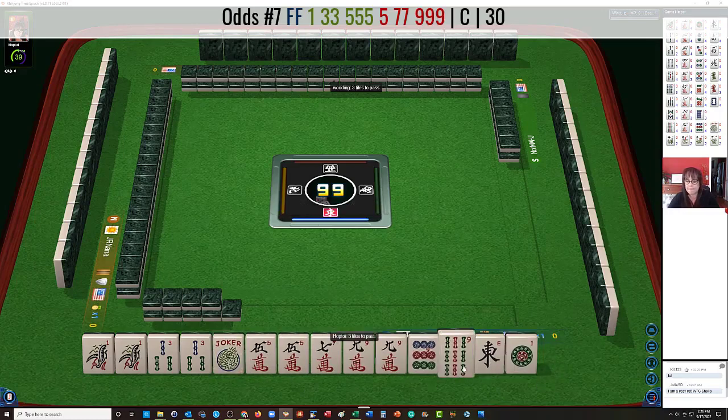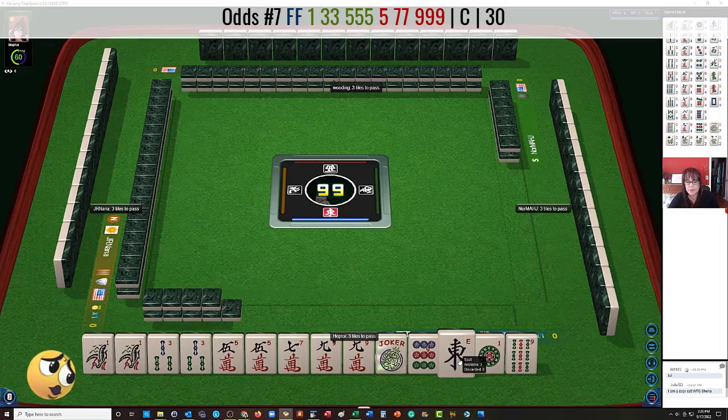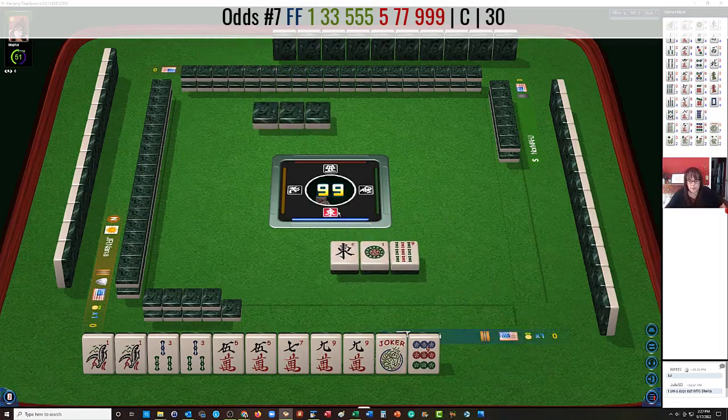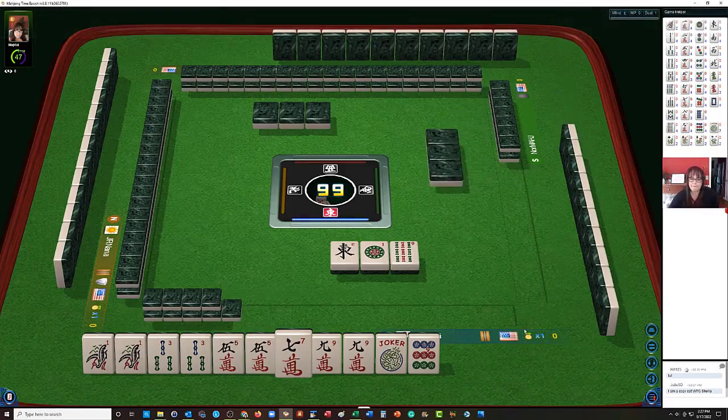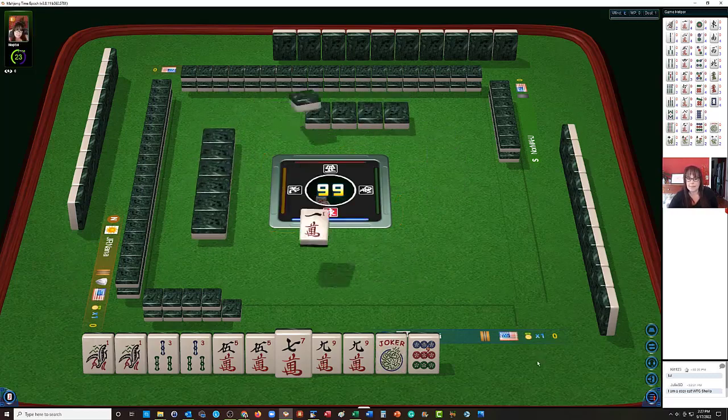Let's go ahead and pass 3. Maybe we could try for the concealed hand. We will need to draw a pair of flowers though. So we have 5, 7, 9. We need 5 bam — we would have to discard the 1 bam. There we go. 1s — we got 1s.